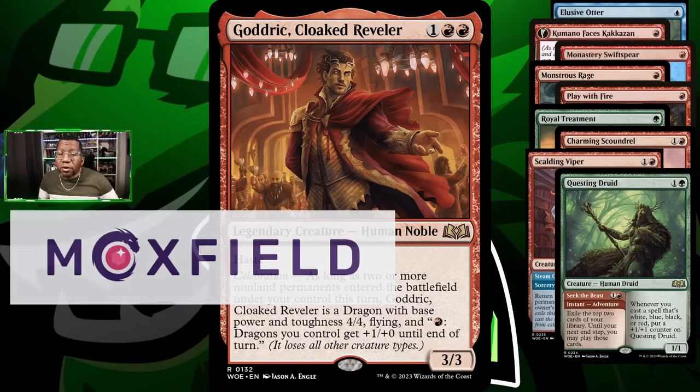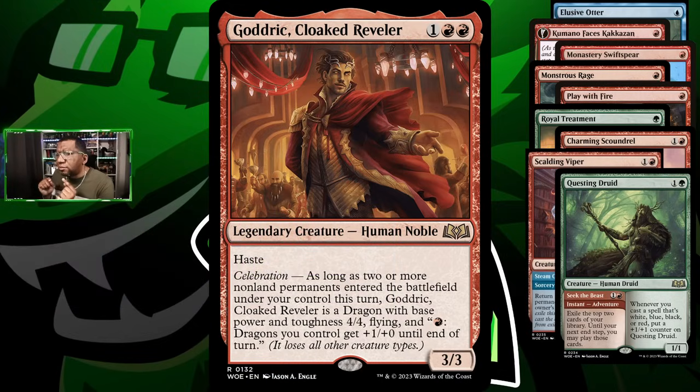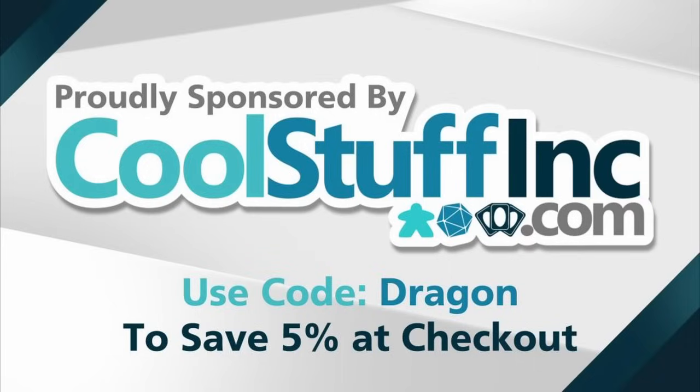Let's go see if this otter works. And just before that, the sponsor: if you want to buy any cards for today's deck or any other game stuff, remember to go to coolstuffinc.com — use code DRAGON, that'll save you at checkout, and Cool Stuff Inc always has cool stuff in stock.